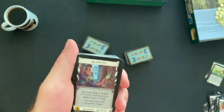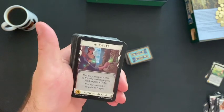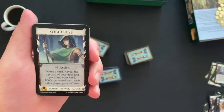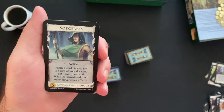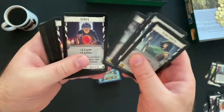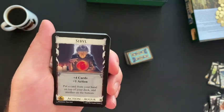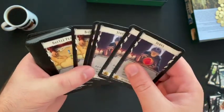Acolyte — also an auger; you may trash an action or victory card from your hand to gain a gold, and you may trash this to gain an auger. Sorceress — attack auger; plus one action; name a card, reveal the top card of your deck and put it into your hand — if it's the named card, each other player gains a curse. Sybil — plus four cards, plus one action; put a top card from your hand on top of your deck and another on the bottom. Some magical people here.